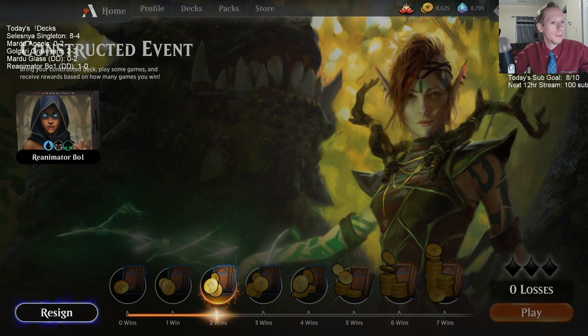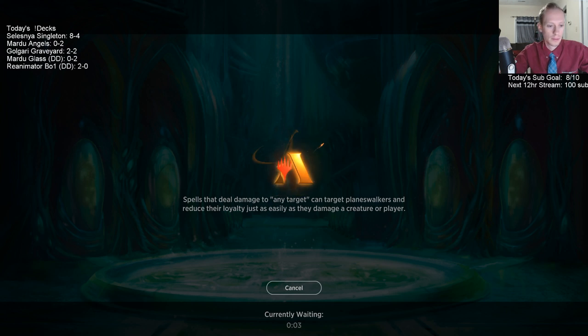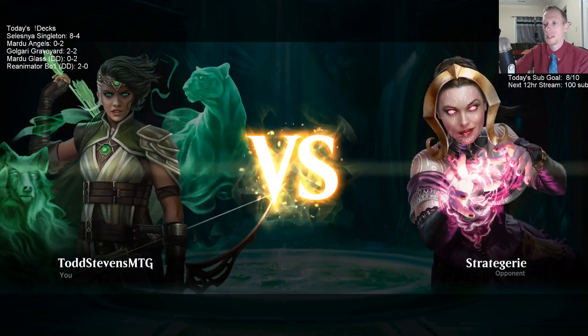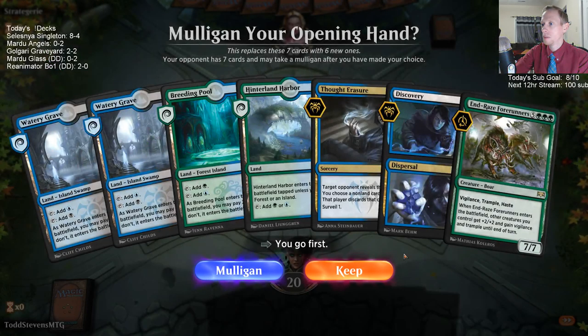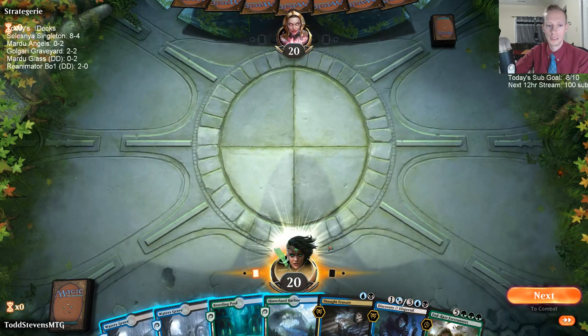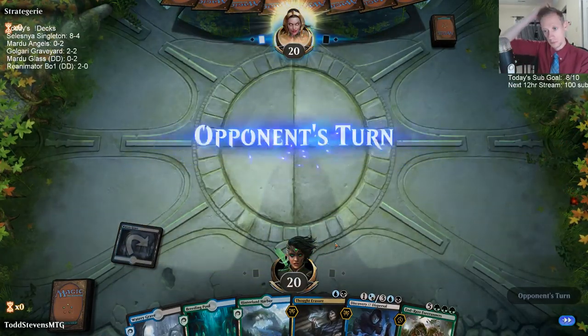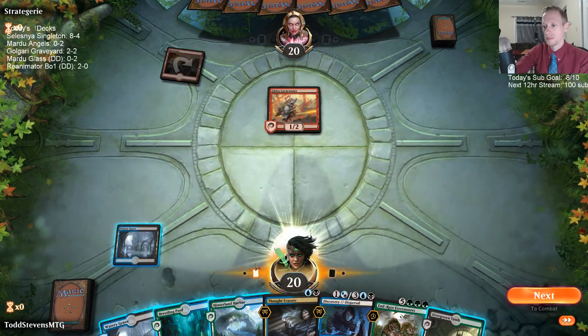Pig Reanimator doing its thing, two and oh. I should have done Concoct first in case one of the top three cards was Forerunners — then I could have gotten it back and had lethal. I need to get used to milling over cards with Concoct and capitalizing on it. Oh no, we're playing against red — Shock, Field Pyromancer, Risk Factor.